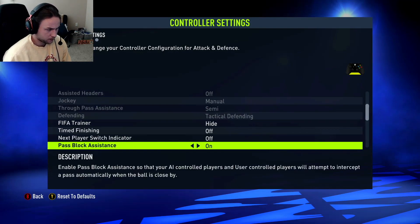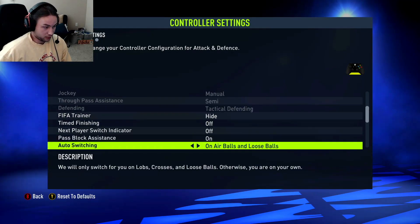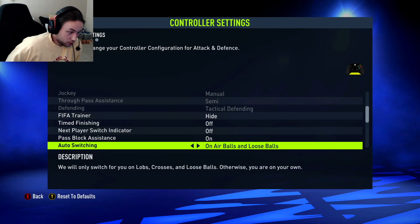Pass block assistance — you're going to want that on. It just helps you out with interceptions; the AI will automatically do interceptions for you so you don't have to do it completely manually. You're definitely going to want that on. You can still block passes manually, but it'll help you out in situations where you're not ready to intercept balls manually — it'll do it automatically for you.